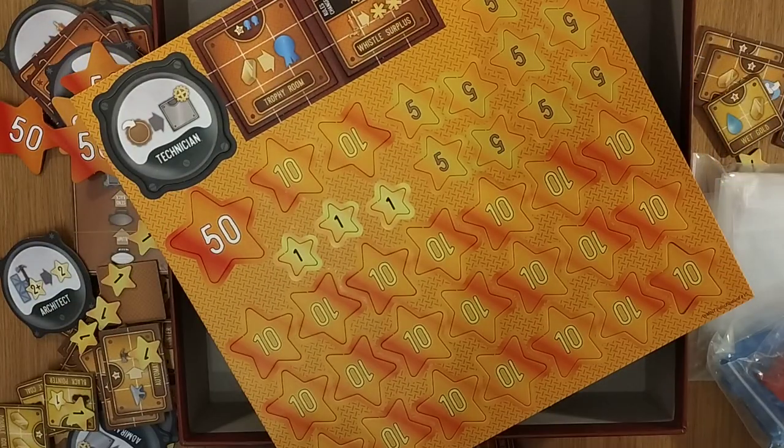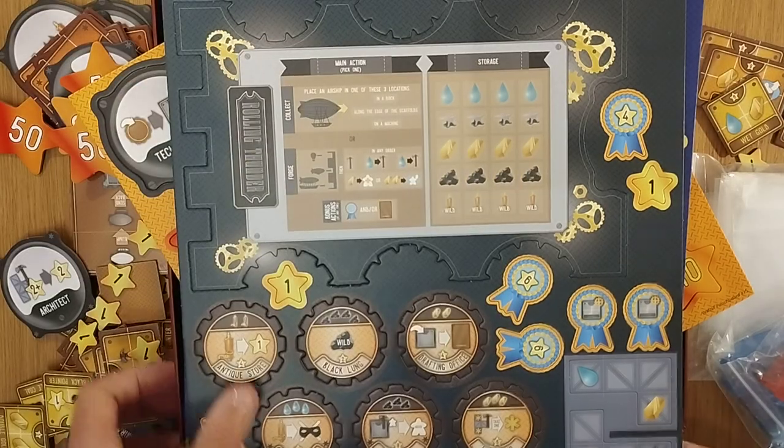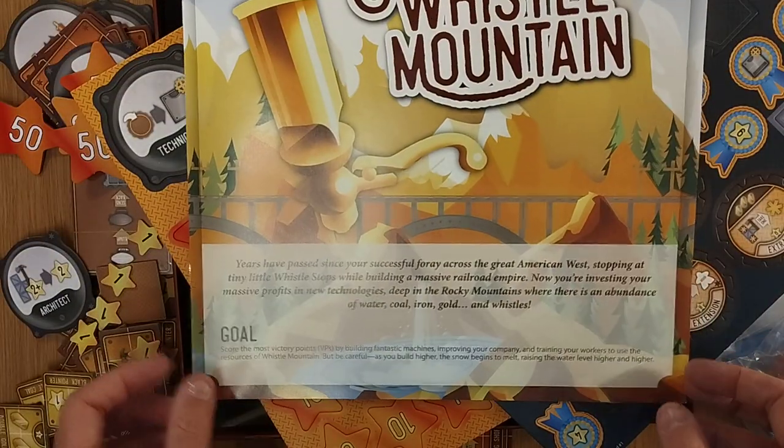I'm going to zoom out now and leave you with that Whistle Mountain box cover again — very, very nice. Lastly, if we just have a look at the density of that rulebook, let's see how many pages we're talking about. We've got a nice player reference on the back. I haven't seen any player aids, but there might well be one. 20 pages for now. That's been Whistle Mountain.